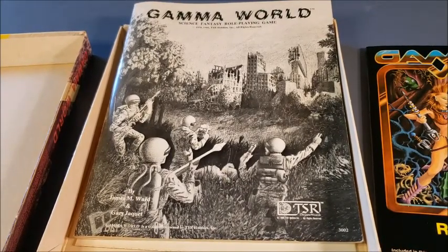This game was based on James Ward's Metamorphosis Alpha, which was basically a giant colonizing generation starship traveling through space that had things go wrong — radiation was released, various monsters were created and unleashed in the starship. Gamma World is simply the same game put onto Earth itself.